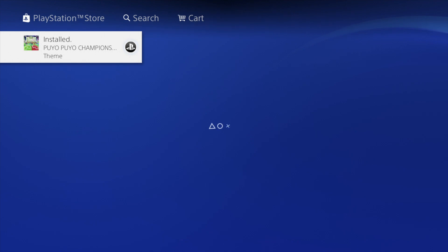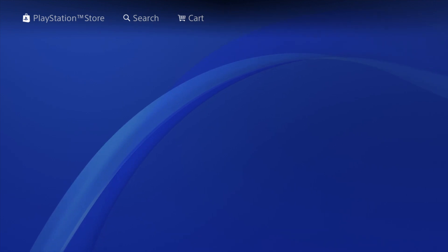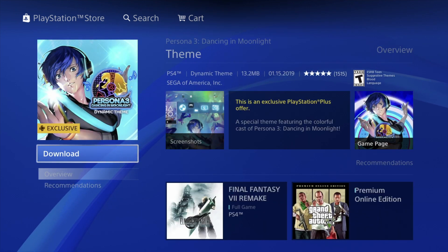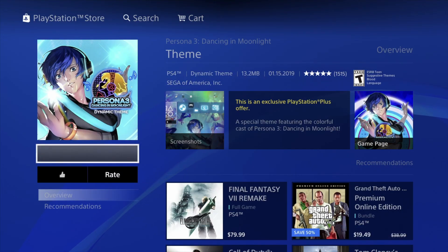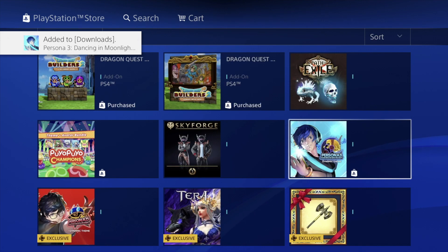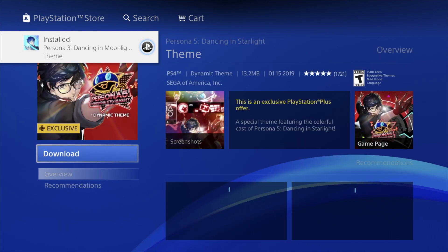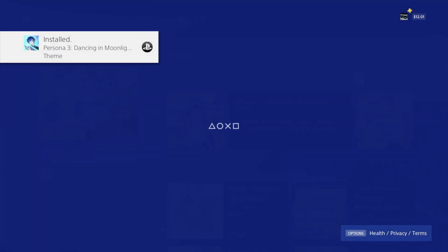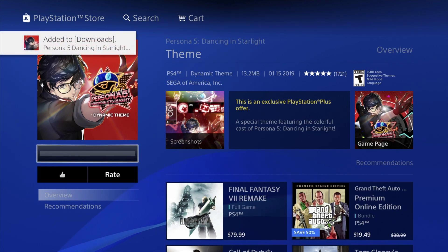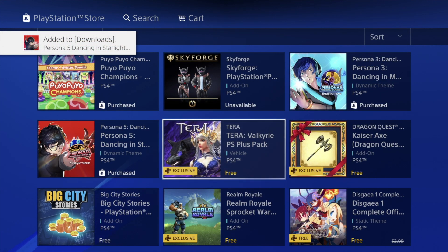The add-on just stays in your history tied to the game itself. Now there are other things we downloaded — like that 7 GB one — which are different. Let's download this Persona 3 theme. This is just a theme, so it will take some space on your PlayStation, but it's only 13 megabytes, so for most of you that should be fine. We can delete any of these themes later on if you don't like them — no big deal.